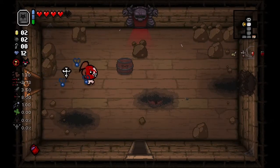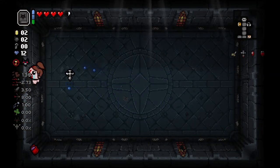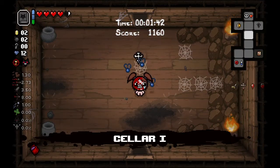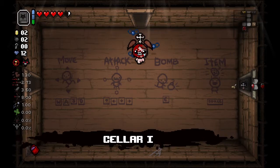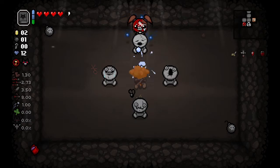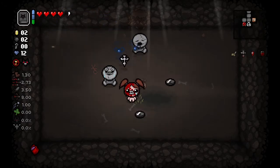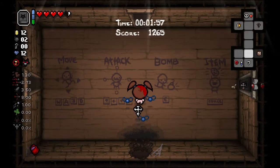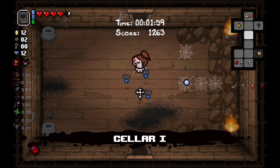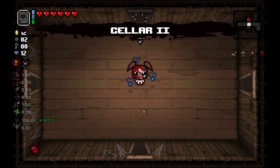I don't think we want Guppy's Collar — we're not going to be doing a lot of double deals. That Eternal Heart's really big too. We'll head on down. Got a lot of HP. I think it'll wait for the Eternal Heart to pop. Yeah, just does it immediately.